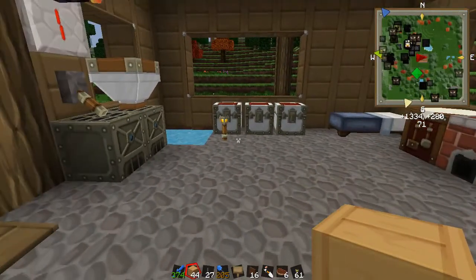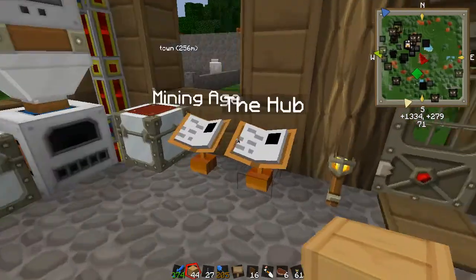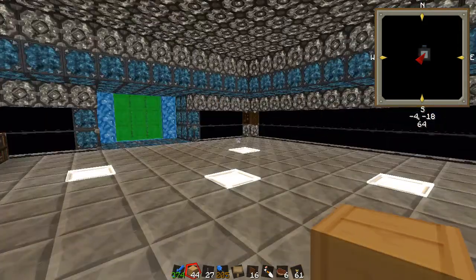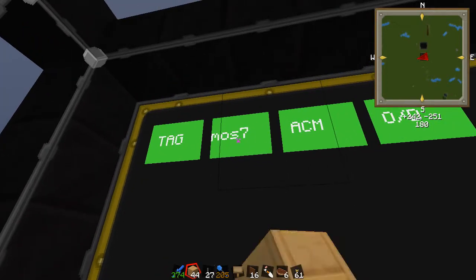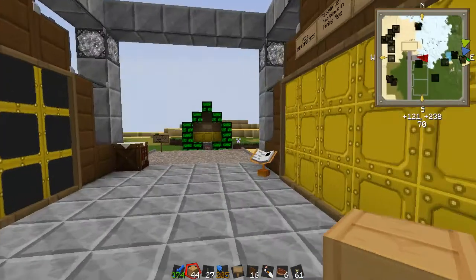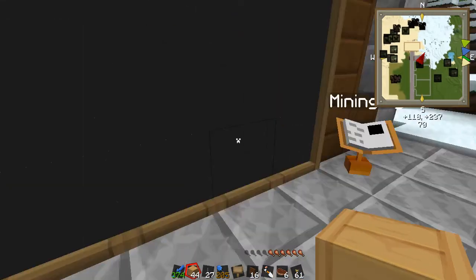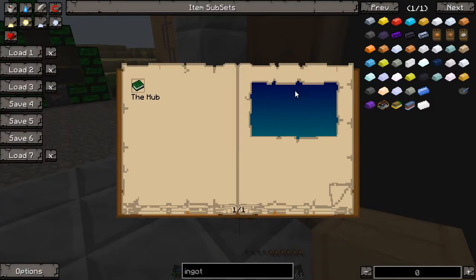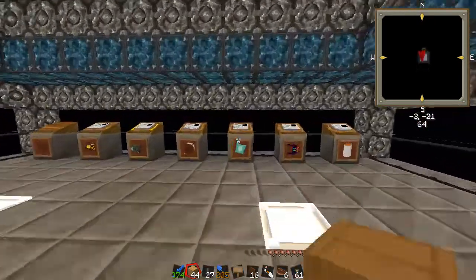This is going to be storage for all the output of my mining machine. And believe it or not, I'm the first one with a mining machine on the server. I can go to the mining age and tick this — Most Wanted has a mining machine active in the world. Not active active, but it is out there, it's about ready to go. I just need to get my storage sorted. I'm the only one right now with a machine in the age.